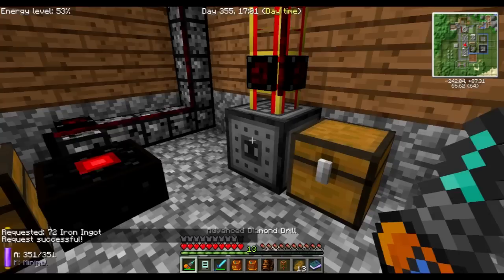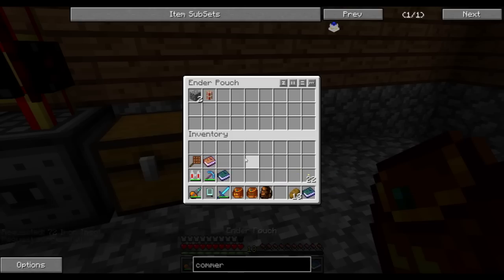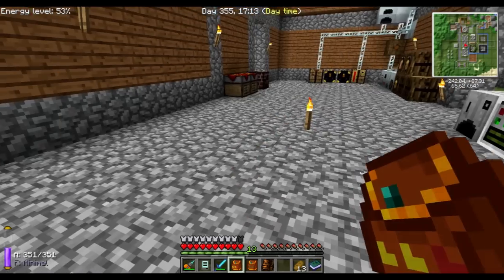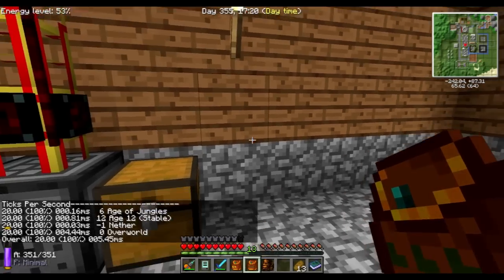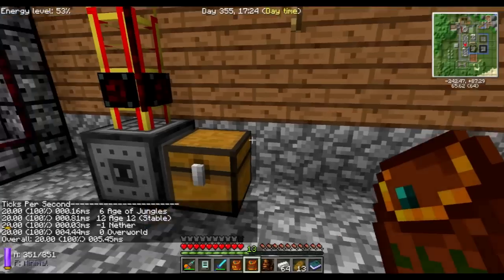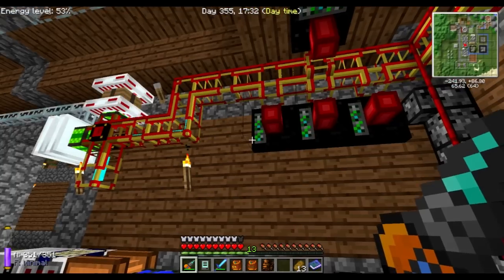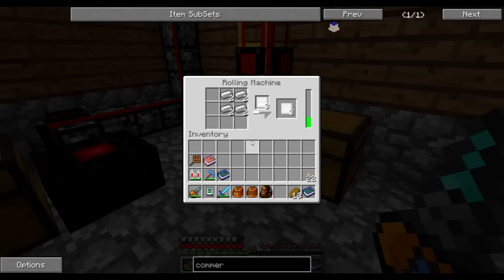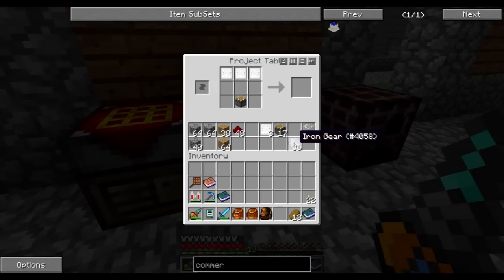We're really getting a lot into the system now. I wonder what my TPS is — it says it's alright, that's fine. Now this one is waiting for some energy, and both of these machines will switch on and produce a lot of power. This will probably take a while, but let me set up the recipes. Three of these with a piston, two gears and glass, makes the commercial steam engine. We're gonna need a lot of them.